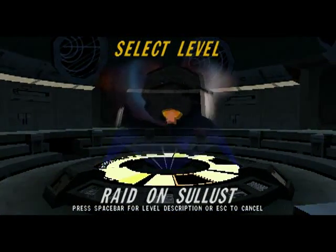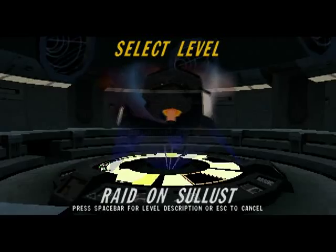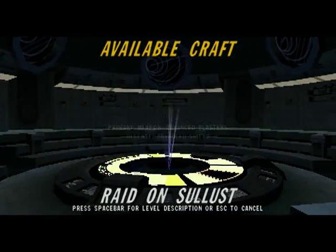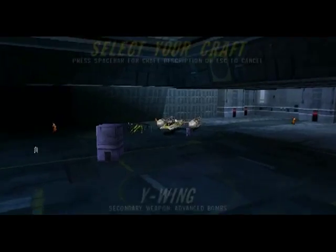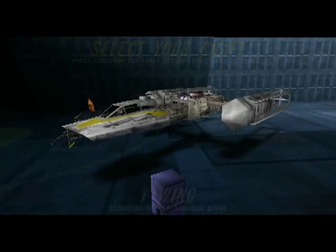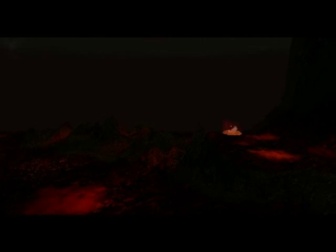Kacen Moore is engineering an assault on a volcano base at Sullust, in retaliation for the blockade on Shandrilla. Here's our chance to hit them back for Shandrilla.